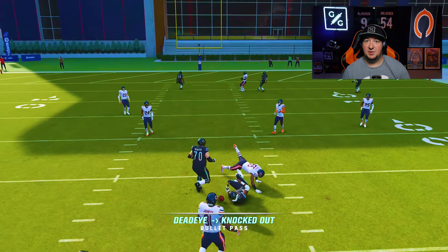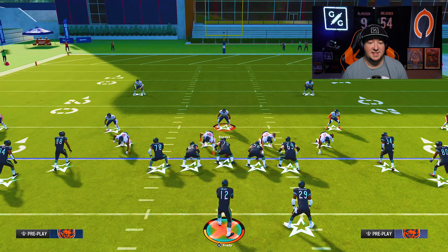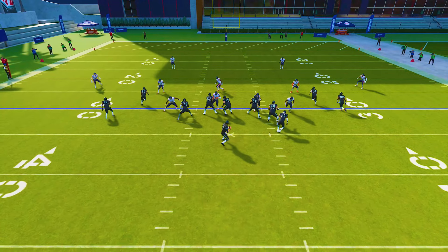As long as I make contact as that guy is catching the ball, you're going to be able to force that knockout. Again, mid-zone KO requires that you are in a zone assignment. Now we also know in this game that in order to get pass rush, you have to rush a minimum of four rushers. So you see here in this example with Dime, if I rush four, these guys are capable of getting off blocks.